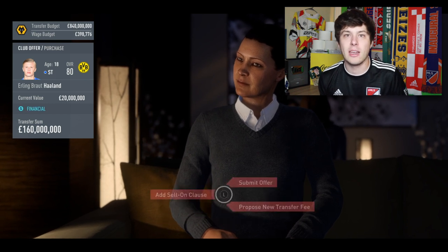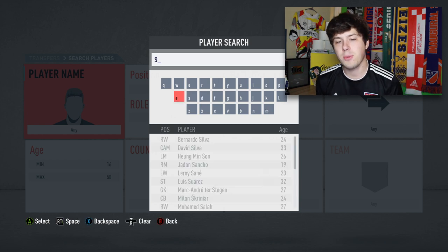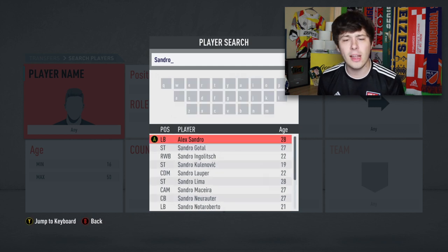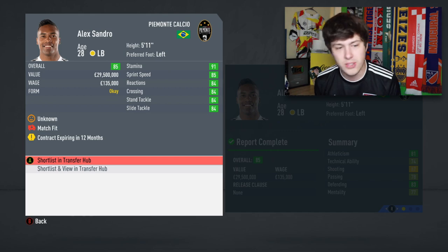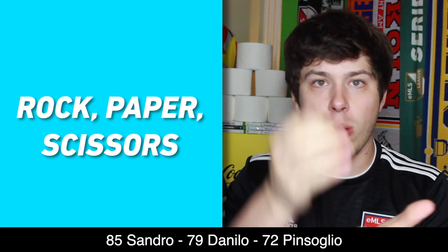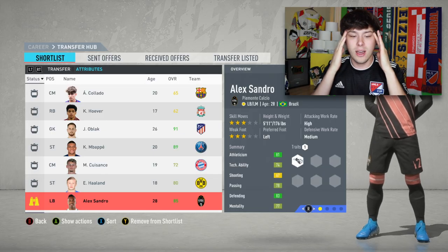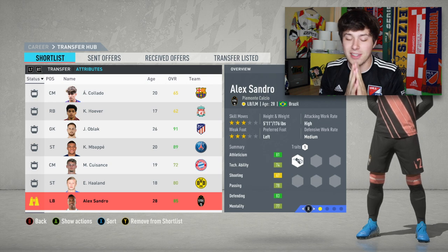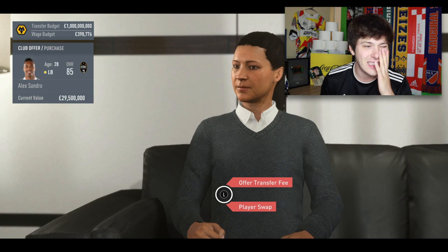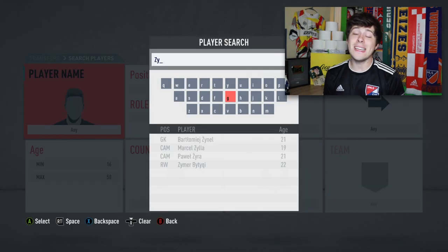Since we lost out on Kimmich we still need a fullback. I could go for Ronaldo or Dybala at Juventus, but I'm going for Alex Sandro — we need fullbacks. Rock paper scissors shoot — let's go! We finally win using rock, oh my god it took so long! Thinking about it, that literally could have just been Cristiano Ronaldo, but at least we get a fullback. Alex Sandro for 50 million — three signings left.